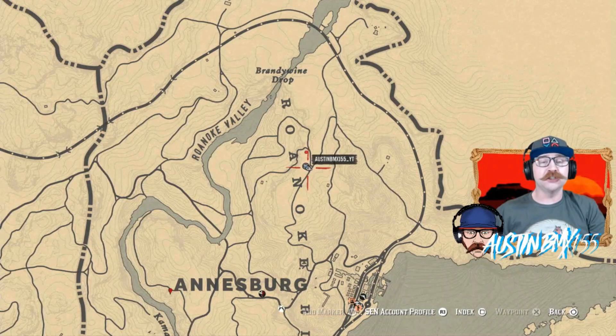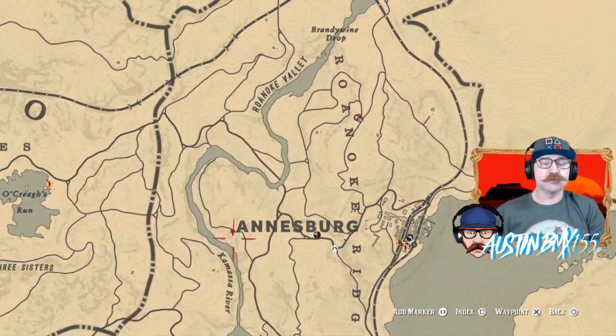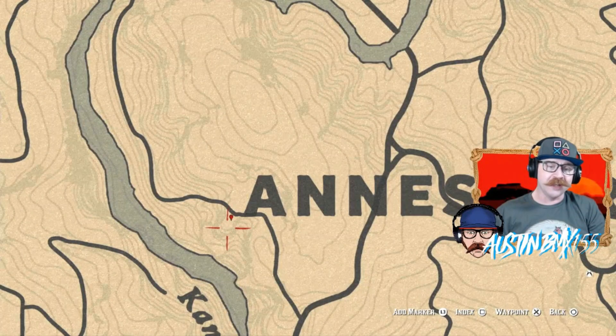Before you come up here, make sure you get the weekly set from Madam Nazar — it's the semi-precious stone collection. We do have one of your spots right here, right next to the A in Annesburg, right on the other side of this road. I think it's right on the edge of this cliff, right on the other side of the log. Should be a dig site for you.